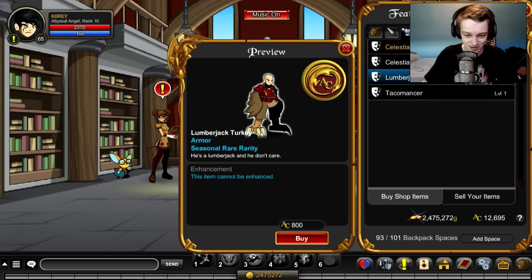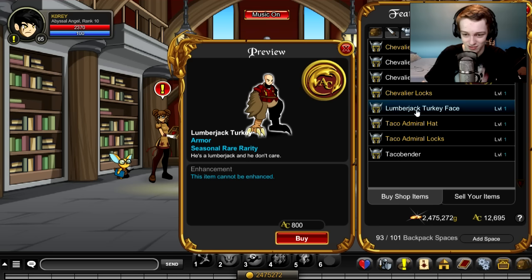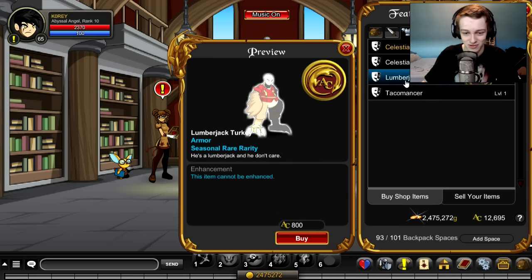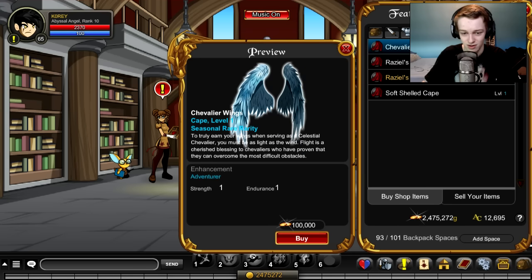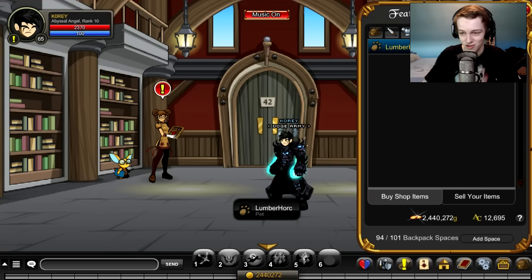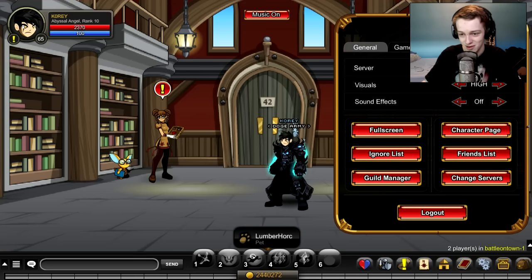I'm not gonna be buying the armor because it's a turkey in a lumberjack shirt — I don't see a use for that. I don't know if it's new, I think it's seasonal. And there's also the turkey face helmet. No other helmets, so you can get the helmet and the armor for the lumberjack turkey. No capes, but we do get a pet — it's a lumberjack pet. Let's equip the pet and see how big it is.